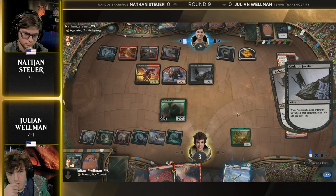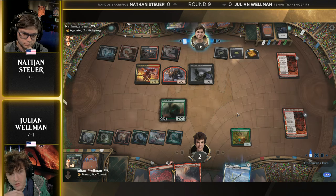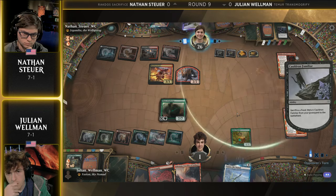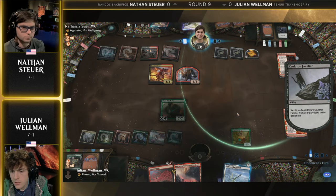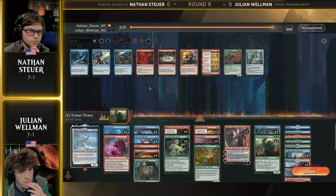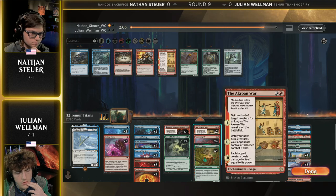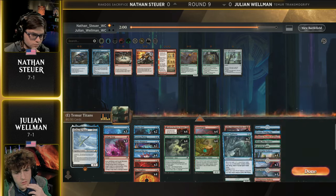Especially with Julian on the play, this is not really what I expected for game one. Game one is definitely the game that Julian really, really wanted to win. It looks like he didn't even need to go to combat — all these shamans held back, still had all this. So pretty straightforward there for Nathan Stoyer. Still then the onus would be on Julian to deal with that Mayhem Devil, who just ran away with the game. Titan of Industry had to really be played every single turn to keep up with Mayhem Devil, and as we know with this deck, that's not really possible.